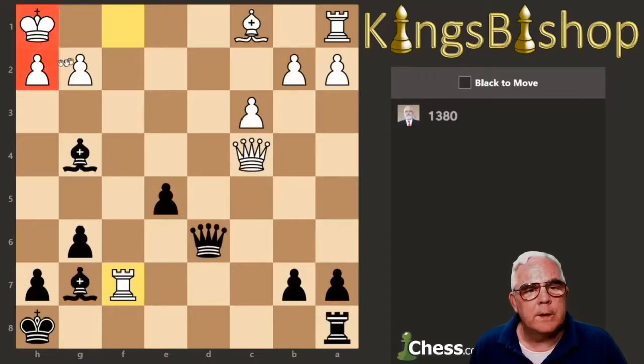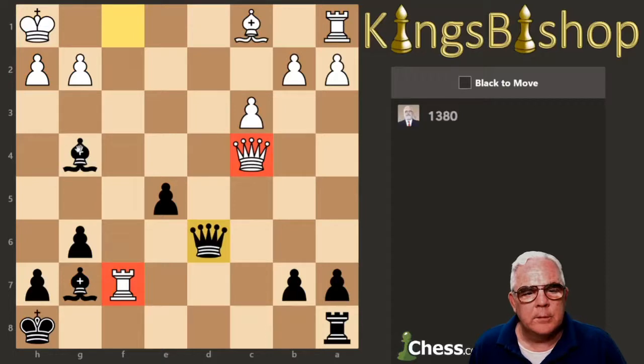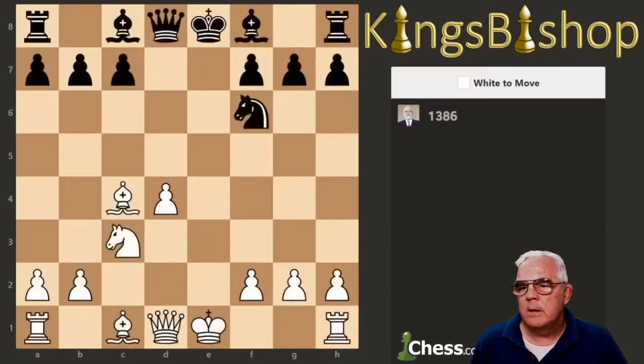King, back rank weakness, Queen. Undefended Rook can't be reached. He just blocks with the Rook protected by the Queen, so that won't work. But we can fork these two pieces — bam — and win the Rook.